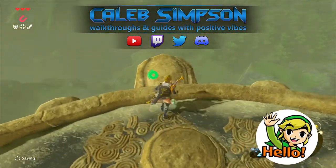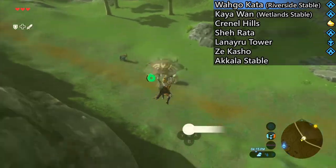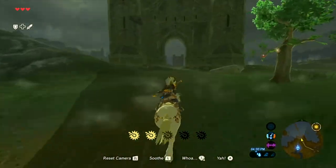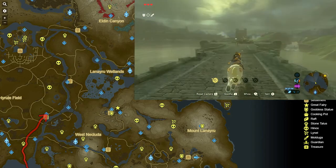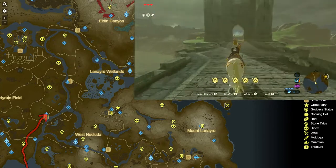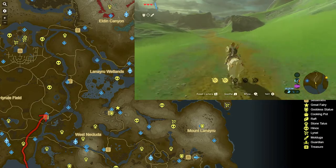Hello everyone, this is Caleb Simpson, and you are watching my walkthrough for The Legend of Zelda: Breath of the Wild for Nintendo Wii U and Switch. We're continuing our massive circuit of Hyrule, circling around and unlocking all of the towers and shrines that are right next to stables, so we can have teleport points and access to great farming locations for materials to upgrade armor and get food. This video I'll be working my way towards Akala in the far top right corner of the map, getting the Lanero Tower along the way.